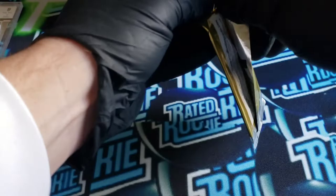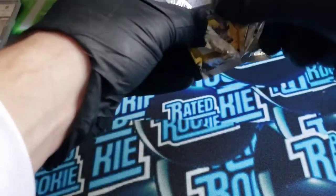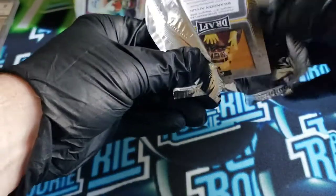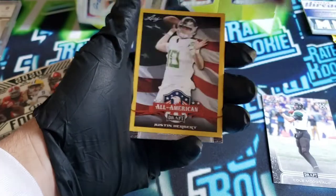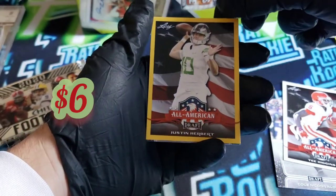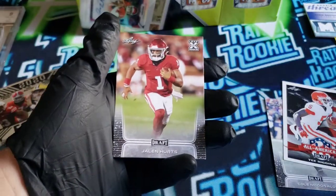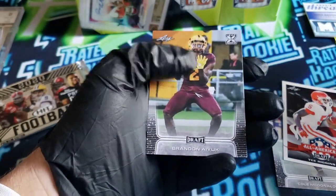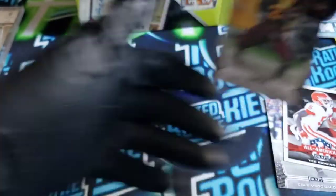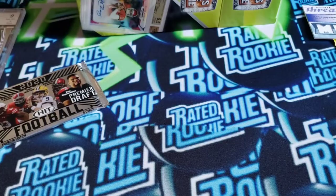Let's do the Leaf Draft. Got a Brandon Aiyuk on the back. Cole McDonald. Tee Higgins — hey, there's a nice one. Justin Herbert, All-American Draft. And a Jalen Hurts — I'll take that. Leaf rookie and Aiyuk. Not bad. So that's not too bad there.